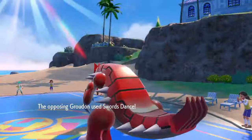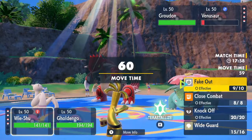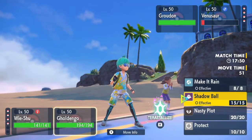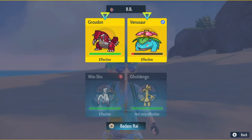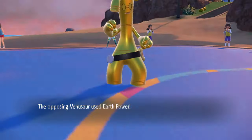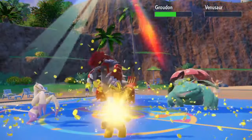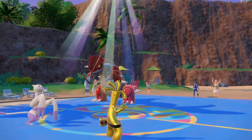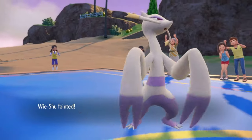Now he actually has Swords Dance — that's scary. I'm going to Wide Guard here again. I could go for Make It Rain. I'm not sure how much damage I'd actually do to Groudon, but I'll go for it anyway — I need some damage. Earth Power — do I live? I do live. Surprisingly he doesn't have Weather Ball, because Weather Ball in Sun probably would have one-shot me. So that's kind of surprising.